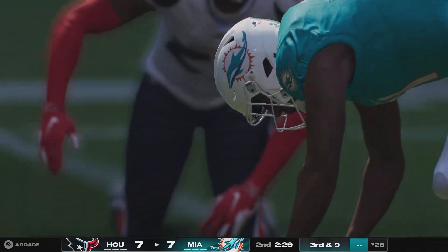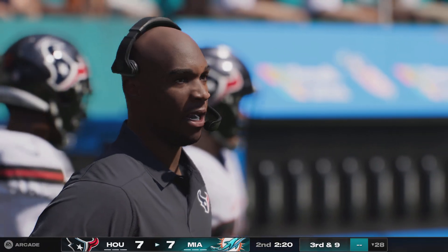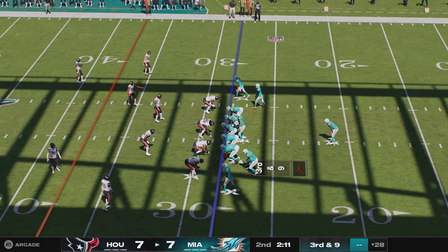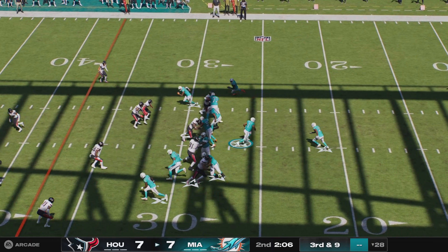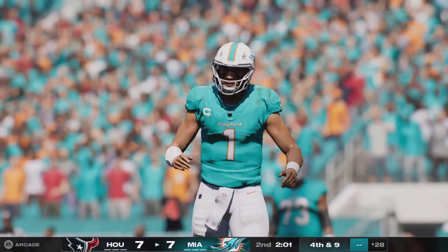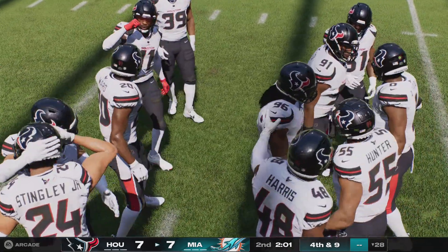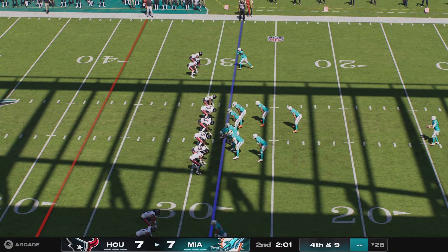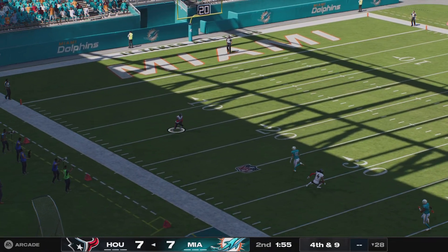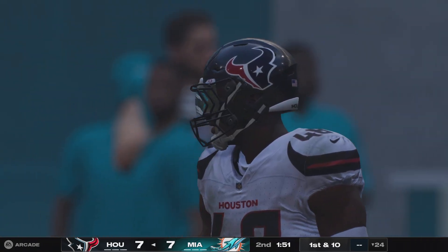He'll pick up only a yard, and now it's third down. In motion comes Beckham. Throwing on third down, Tua Tagovailoa airs this one out — but that ball is popped up in the air. Nothing scarier for a quarterback than seeing that ball in the air for an eternity. Fortunately it falls harmlessly to the ground. That brings up fourth down. The veteran Jake Bailey called on to punt this one away.